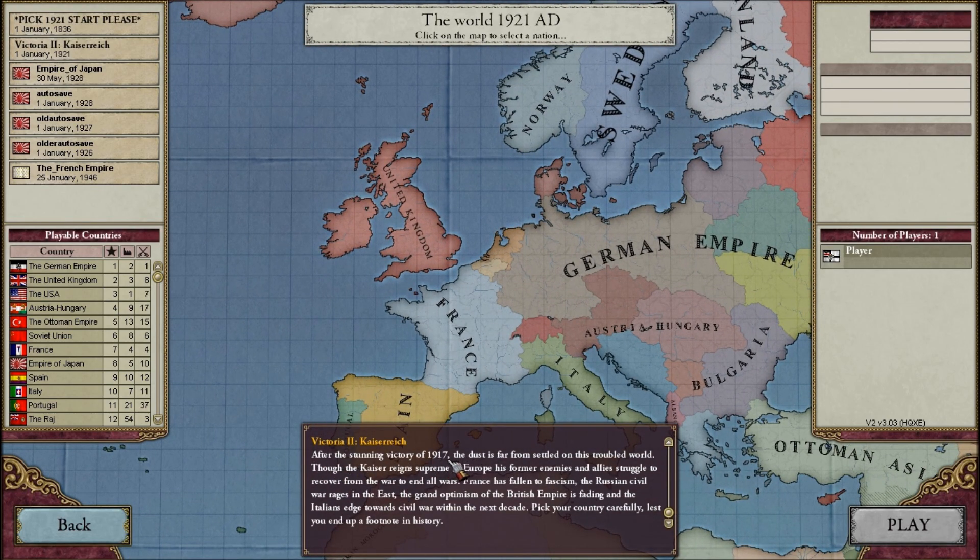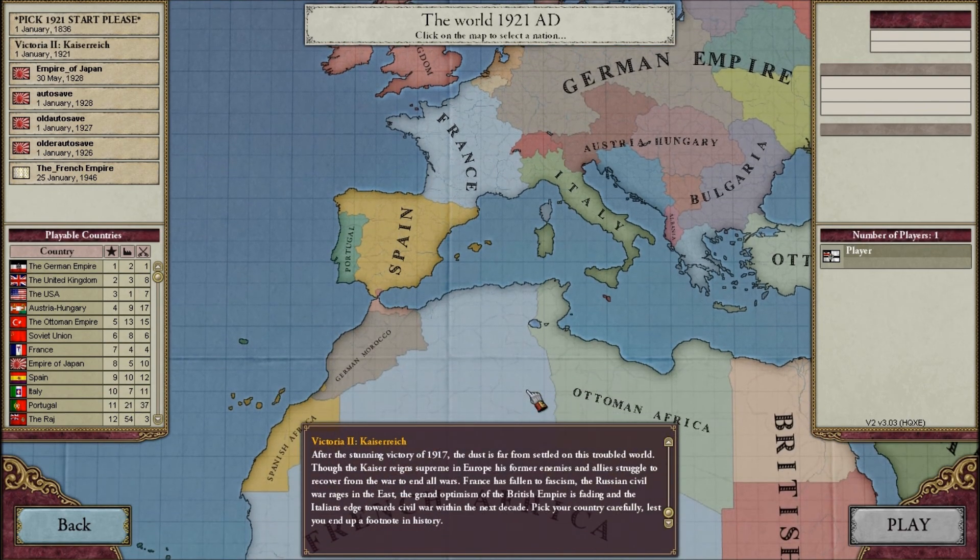It says: after the stunning victory of 1917, the dust is far from settled on this troubled world. Though the Kaiser reigns supreme in Europe, his former enemies and allies struggle to recover from the war to end all wars. France has fallen into fascism, the Russian Civil War rages in the east, and the grand optimism of the British Empire is fading, and the Italians edge towards civil war within the next decade. Pick your country carefully, lest you end up a footnote in history.